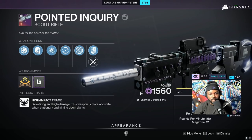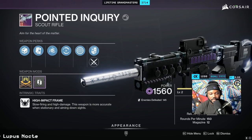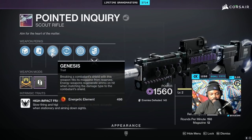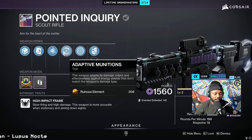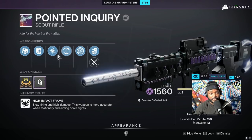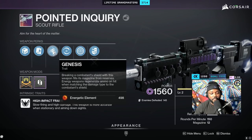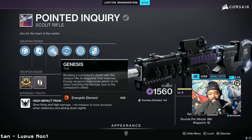If you're out there and you don't want to use Arbalest but you have a Point of Inquiry that you can craft, Genesis is a great perk that goes together with Adaptive Munitions. If you're going to be breaking shields — combatant shields or anti-barrier shields — you're going to be filling up your weapon from reserves. If you match the damage type, it's going to generate ammo, meaning you basically have ammo the whole time. Having these two together is actually pretty nice.